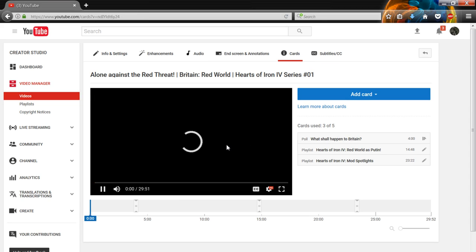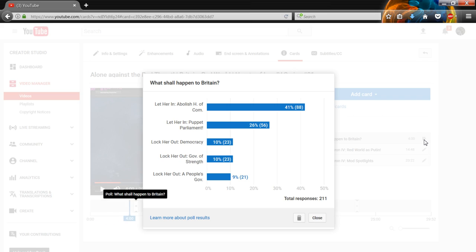So you could vote - what should happen to Britain was the question of the poll. In total I got 211 votes. 41% said let her in and abolish the House of Commonwealth. 26% said let her in Parliament. 10% said lock out democracy. 10% said lock out government of strength from fascists. And 9% said lock out the people's government.